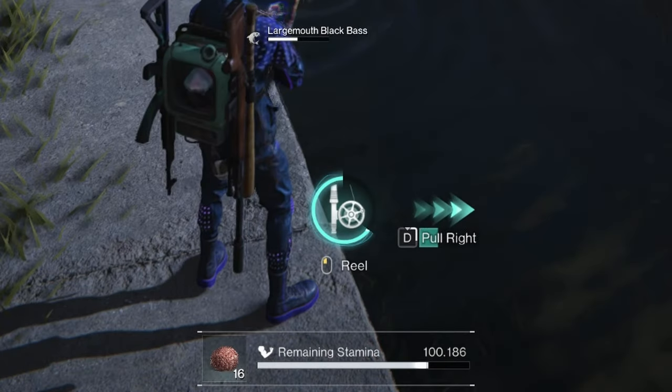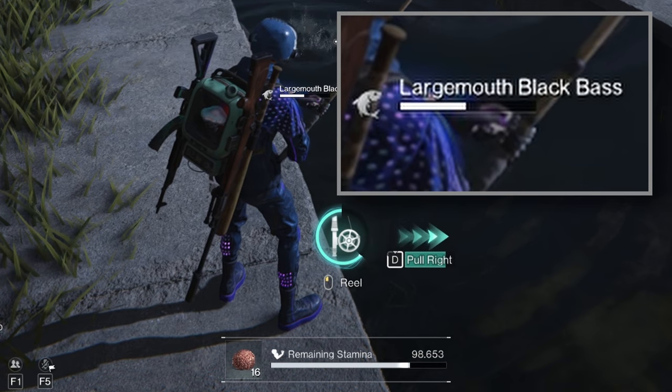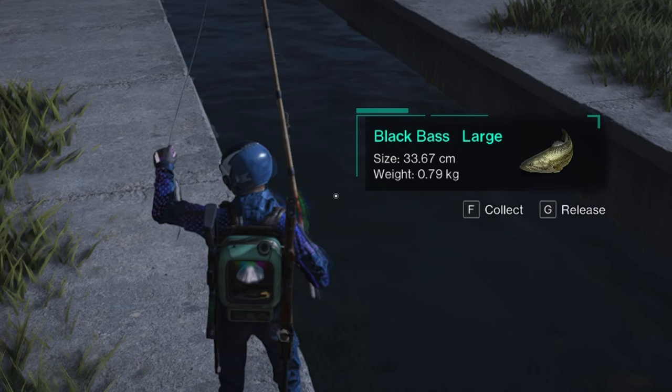With the new system, you will be prompted to turn your fishing pole right or left using the A or D key, respectively. And every time you successfully follow one of those prompts, the fish's energy bar will deplete. Once the energy bar is fully depleted, congratulations, you have caught yourself the fish.